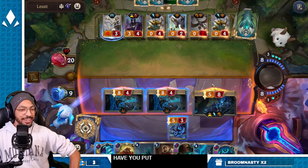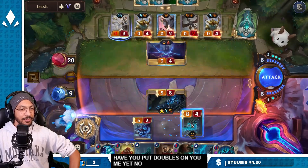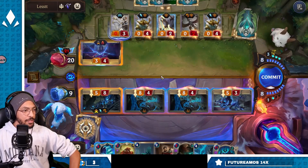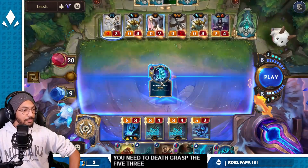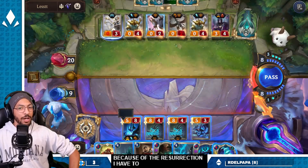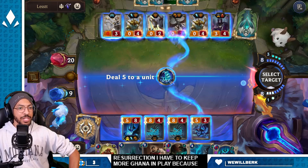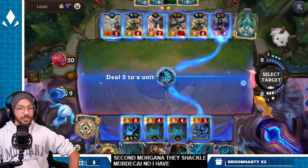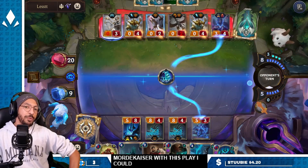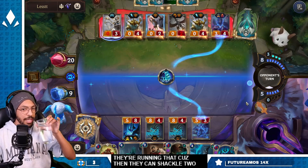Have we put deathless on Yumi yet? No. You need to Death Grasp the five-three — you'll get another eight-drop. Oh yeah, because of the resurrection I have to keep Morgana in play, because if they have a second Morgana they shackle Mordekaiser. No — I have managed to unshackle Mordekaiser with this play. I could get punished by Mahira if they're running that, because then they can shackle two of my boys and I can't unshackle both.